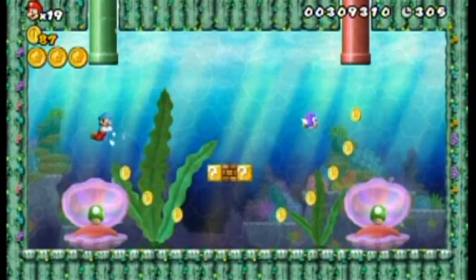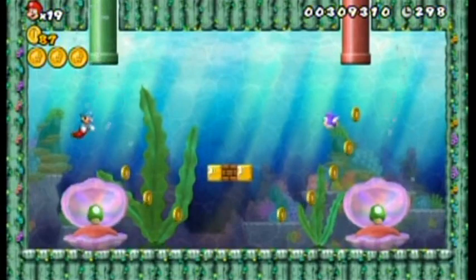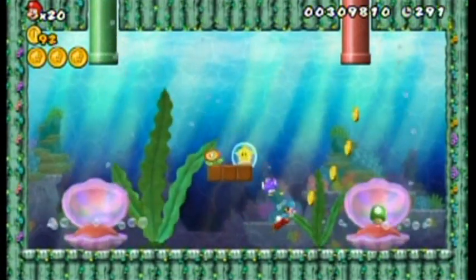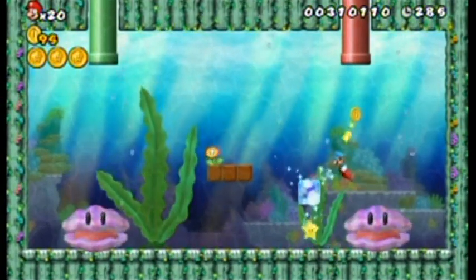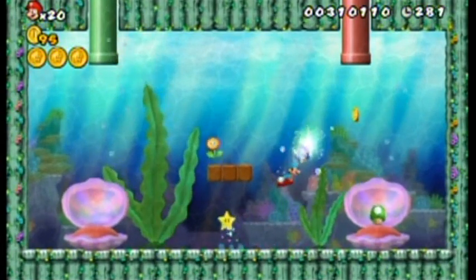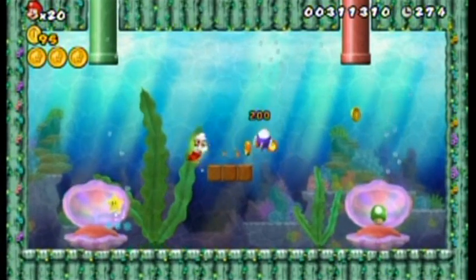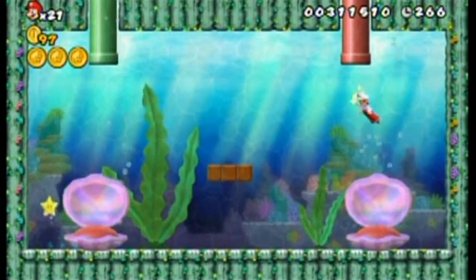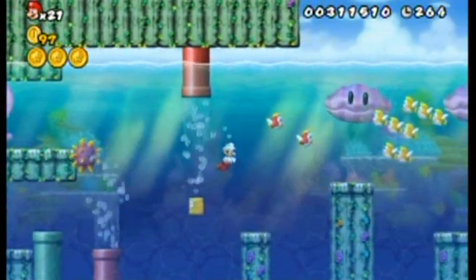Be careful of the clams — if they close on you, you take damage. These homing fish are tricky — I could just freeze them though. I can kill them with the fire flower too. I got all the star coins in this level! I'm already at 21 lives after only four stages of the game.